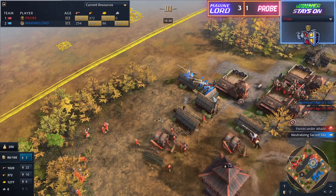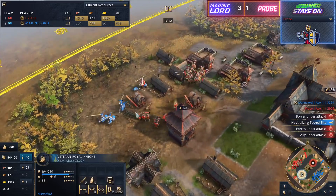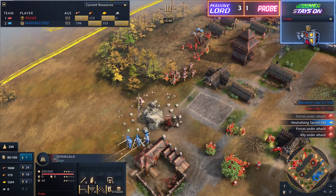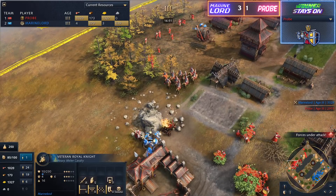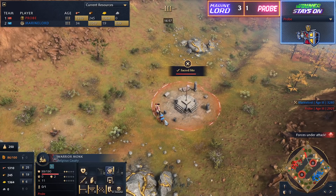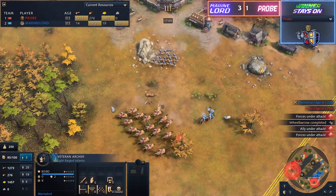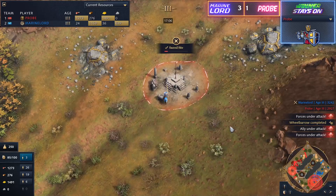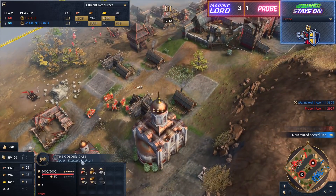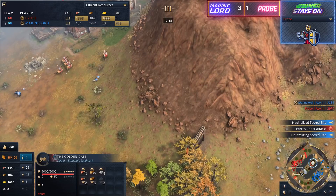He'll very effectively be able to push Probe off those Sacred Sites. But now we see Probe doing his best to clean up this raid towards his base. He's got a Warrior Monk in amongst the action here as well. Looks like it's going to be a cleanup, although he might lose the Springald here — but no, that's not going to happen. He needed to pull villagers, but it doesn't look like he's going to need to right now. Looks like Cav Archers are trying to move in, with Foot Archers being massed here by Marine Lord, so Probe might not be able to control both of those Sacred Sites.